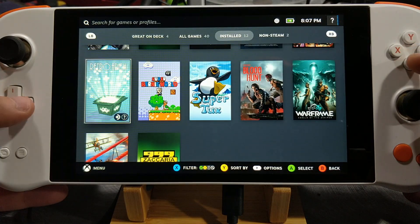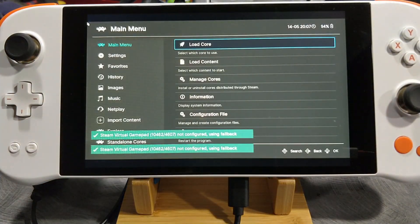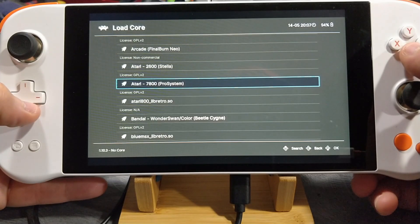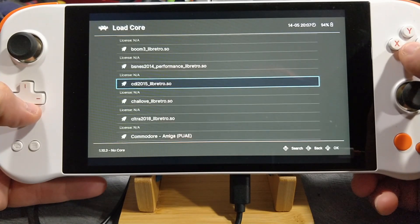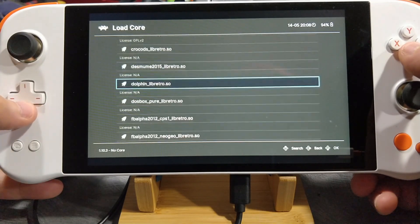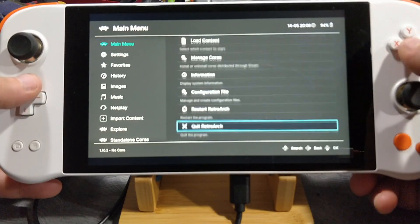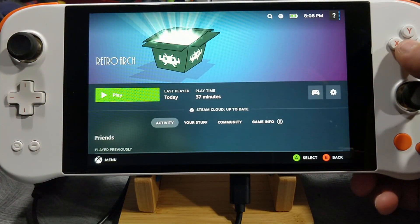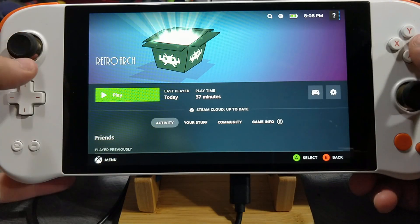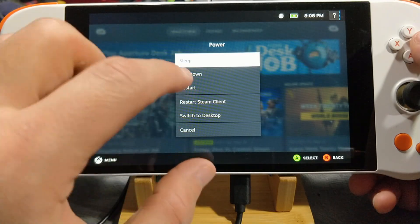Now, there is RetroArch included in Steam as well — I'm sure many of you know that. This is the list of cores that are in here. They do work, and you can add your own as well by dragging and dropping them into the folder if you should feel the need to compile your own. I have added a bunch here and I might actually include this in a future build. The current build has Steam out of the box and the Steam Deck experience, but it doesn't have any of the additional emulation or things outside of Steam installed. It's sort of up to you to do. If there is enough interest, I will release a second build that has the emulation stuff I'm about to show you included.